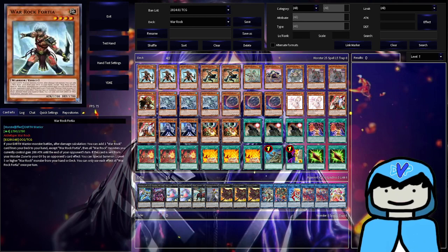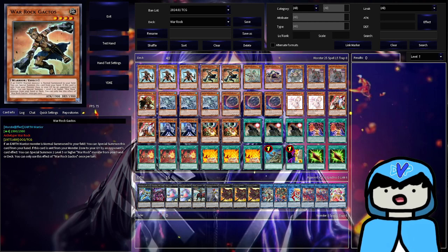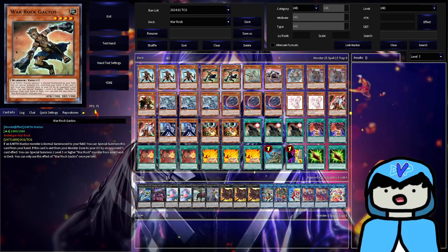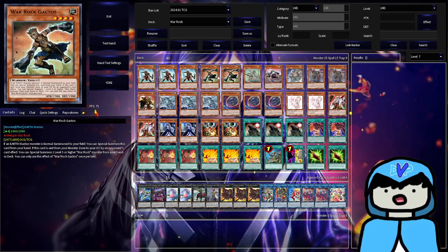Going through the monsters first: triple Forcia because this is your main card — essentially your starter for Warrocks, even though it's extremely slow. It searches any Warrock card, so Forcia is really good. Gactos is just to get another body on board to swing, since this is a pure beatdown strategy. You normal summon your Warrocks, then activate Gactos' effect to special summon himself. I used to play three but cut the third because seeing double Gactos in hand gets a little bricky.